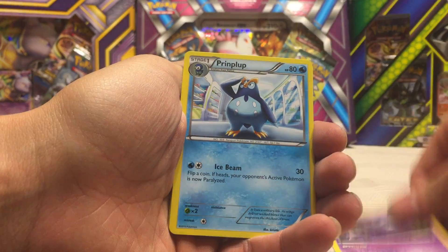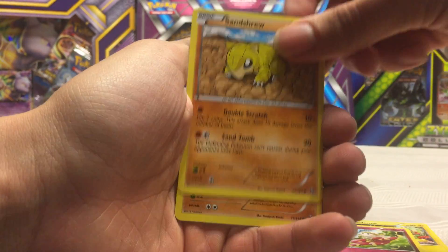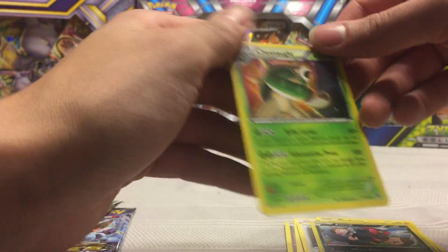From the Breakthrough pack we have Haunter, Prinplup, Dedenne, Fennekin, Flabebe, Sandshrew, Cubone, Noibat, Zorua, and a Chesnaught Holographic.